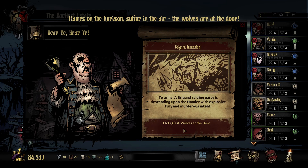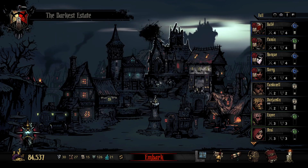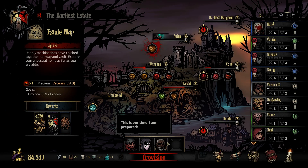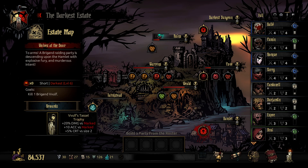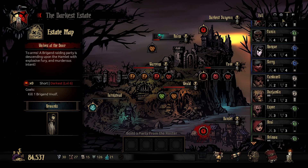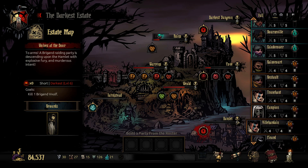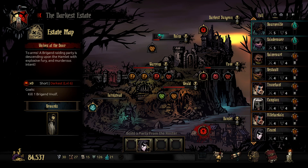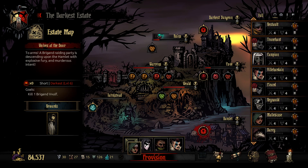Plot quest — Wolves at the Door. To arms! A brigand raiding party has descended upon the hamlet with explosive fury and murderous intent. So we've got this hamlet darkest level six — Wolf's Castle. We're going to want a Jester I think. Let's get you, and you, and you.